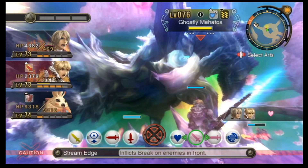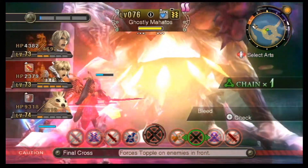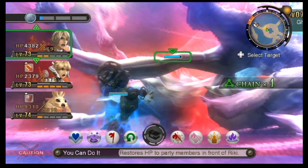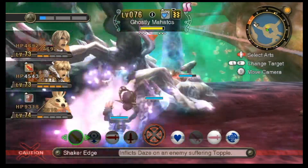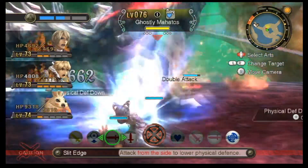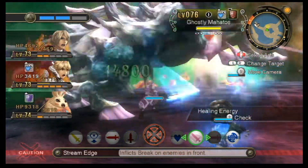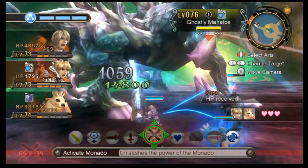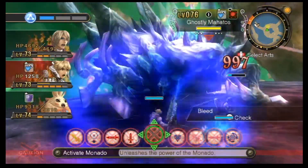One disadvantage of not having the Monado is the fact that I can't see moves like Ether Cannon Seven coming. Also, he gave himself a full heal — because of course he would. I don't know how he did it, but I'm not happy that he did. That made this fight just a lot longer. Seems like he can't stop getting healed.